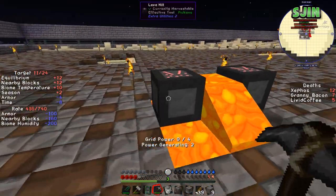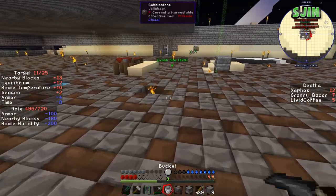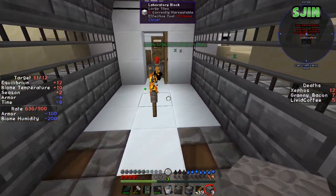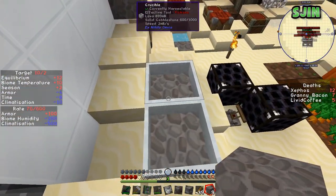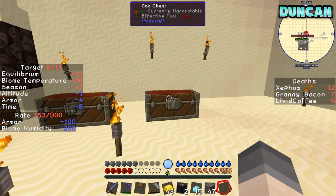These are only generating two power still, even when they've got more than one block around. I've only got... I might have not done it right. I'll go and get some more lava. How many lava blocks are around it? There's just the one next to both of them, but then it flows, so it might need to be solid. Oh right, yeah, it probably needs to be a source block.